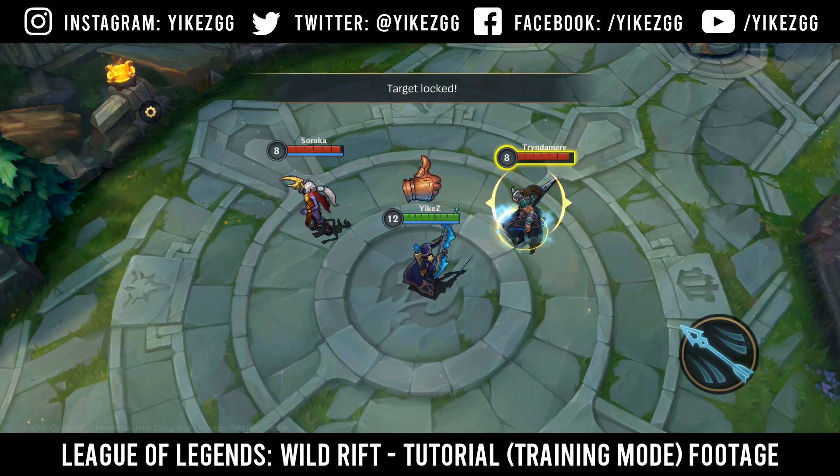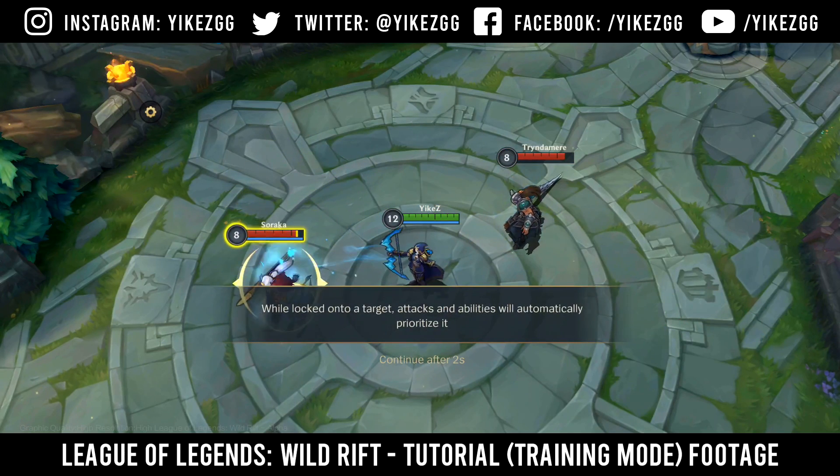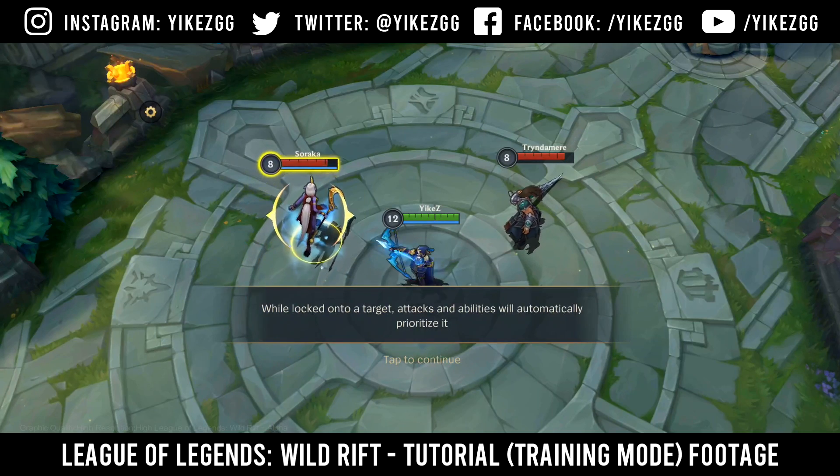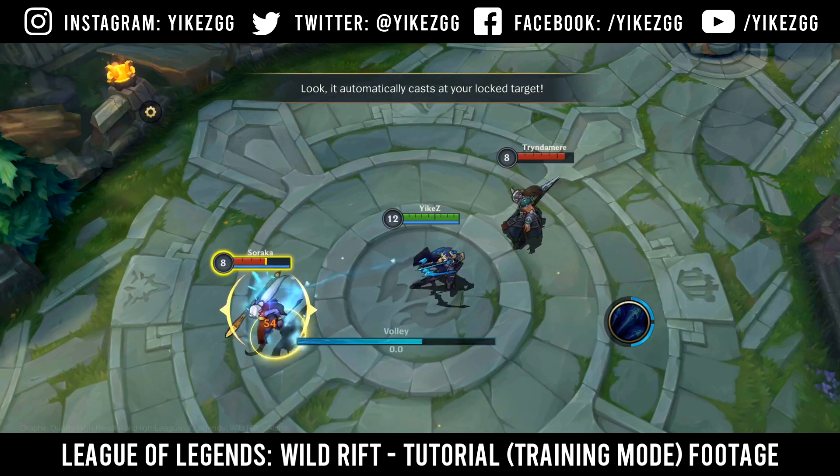Target locked. Try locking onto the enemy target. While locked onto a target, attacks and abilities will automatically prioritize it. It automatically casts at your locked target.